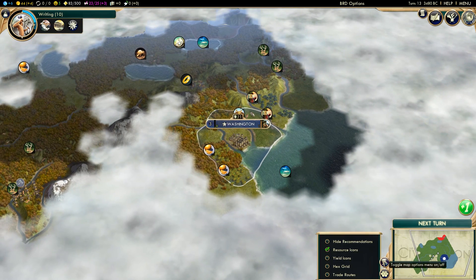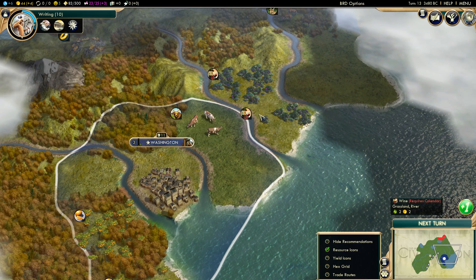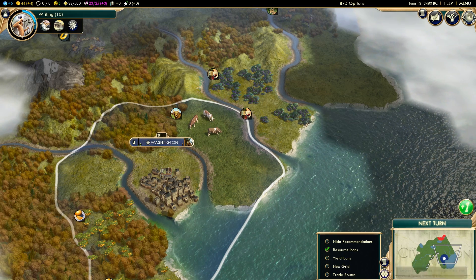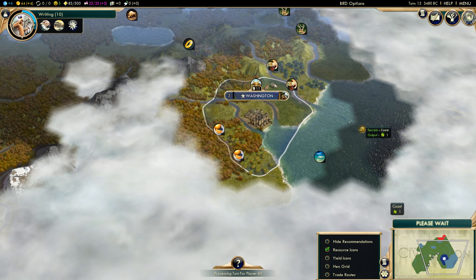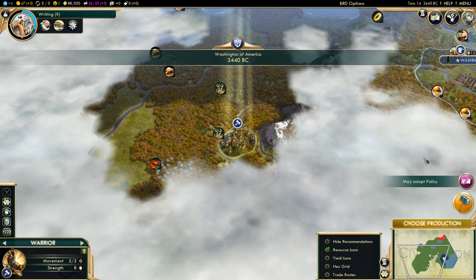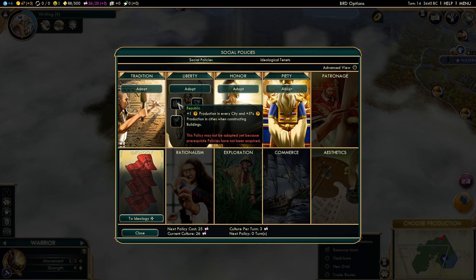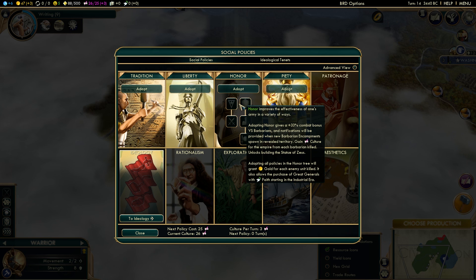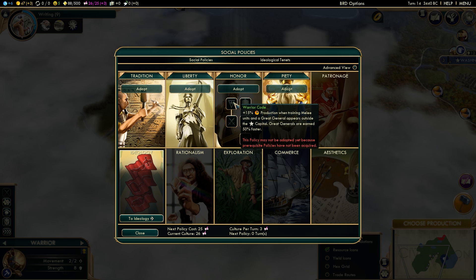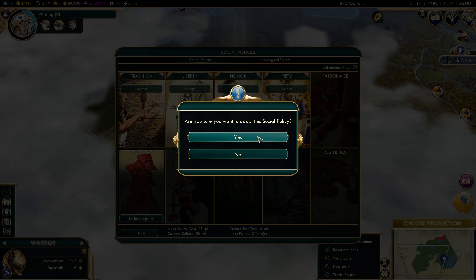The wine gives us 2 food and 2 gold before the plantation is placed on it — that's not bad. I think I'm happy for tradition because we're going to get access to the tile improvement after civil service: tiles next to a river get extra food yields. So we won't have to wait for fertilizer like everybody else. This is going to be a big city. Honor and Piety — with 60 plus Civs in the world, I don't want to take the risk. Let's play it safe and start off with tradition.